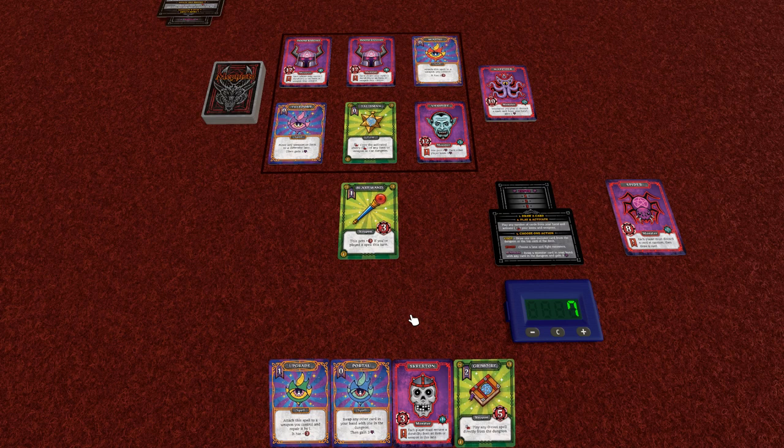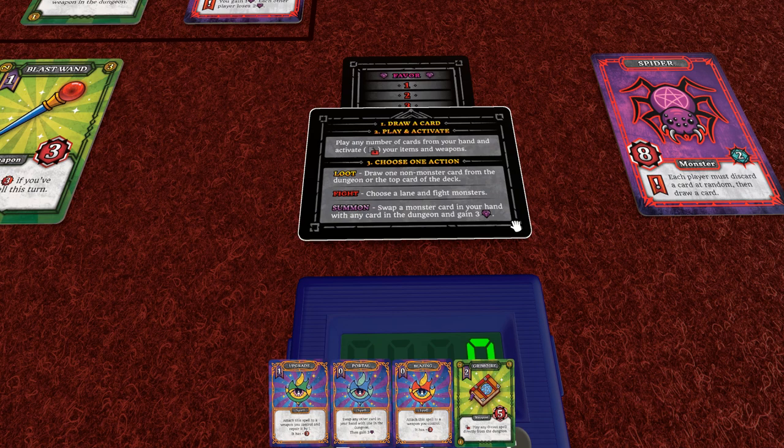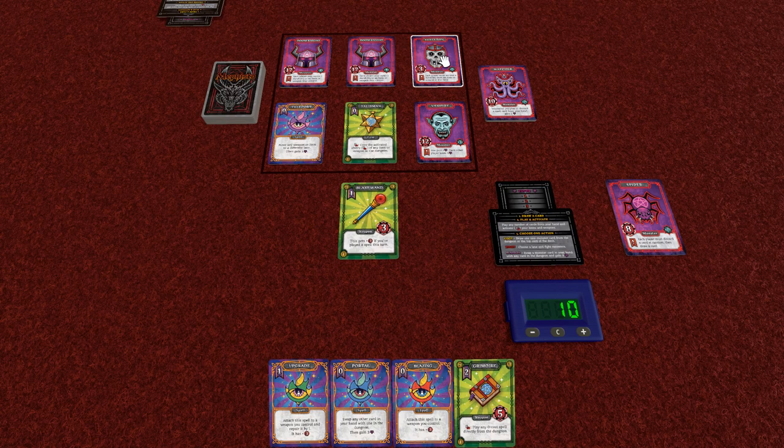We have a lot of spell shenanigans. I think our best bet is to play out the Soul Feeder, although we can play that next turn — that would give us five, eight. Actually, I might have a better idea: summon the skeleton. To summon, you replace a card in the dungeon with a monster in your hand and then gain three favor as a result. I gain one, two, three favor, put that skeleton out there, and grab the Blazing card that was there.